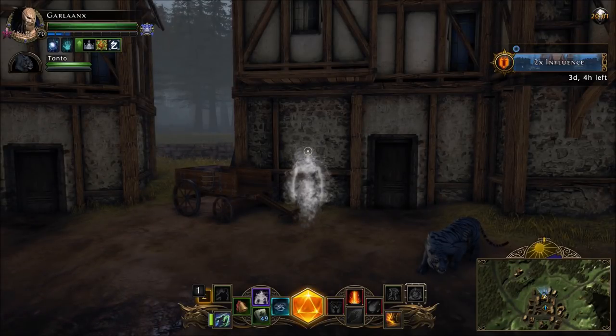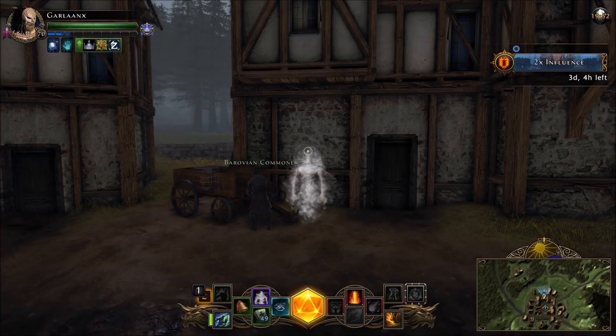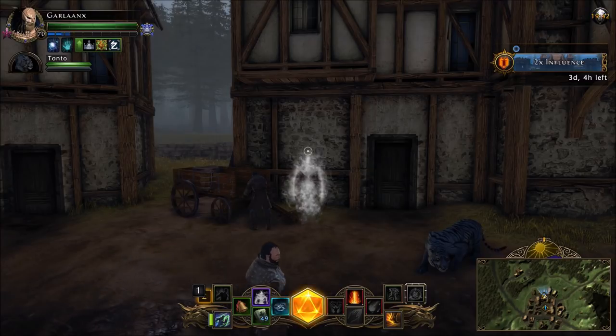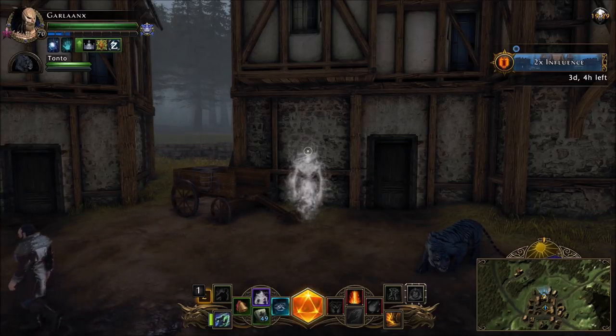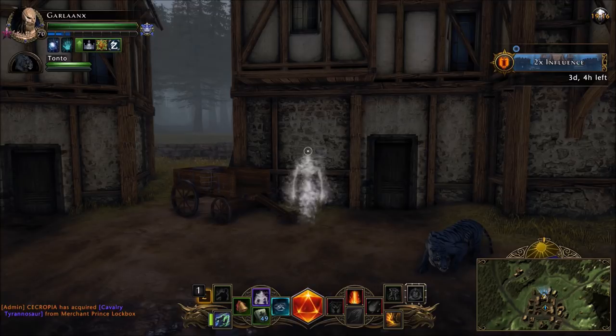Welcome back everyone, it's Garland here bringing you another Neverwinter video. Today we're going to be going over the hunting system for Mod 14 Ravenloft. The hunting system has changed a bit from Mod 12 and Mod 13. You're no longer hunting special rare mobs to get trophies to turn into lures. It's now a system where you get wanted posters and the hunts themselves are instances, which in my opinion is better than previous mechanics.